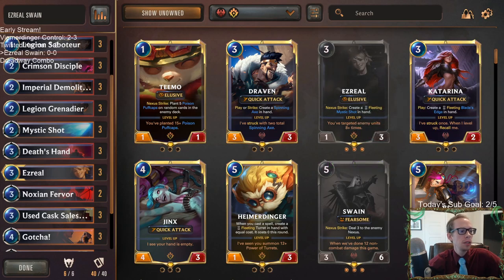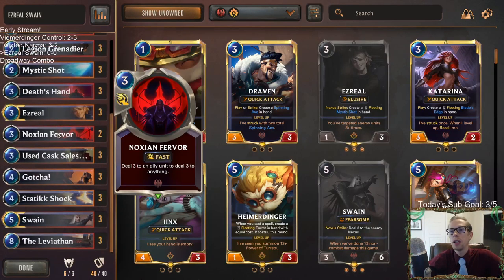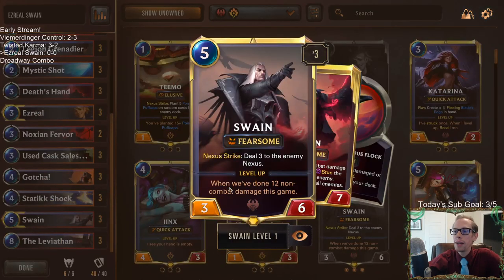We don't have Boom Crew Rookie, though. That kind of seems like a two-drop that we would want, even over Legion Grenadier. We're going to kind of play it as is for now. We're going bigger, but all that non-combat damage can just kind of add up towards Swain and leveling up Swain.